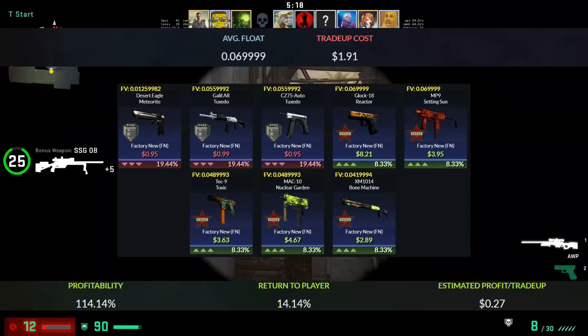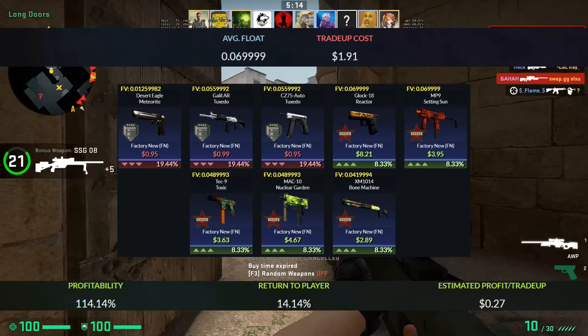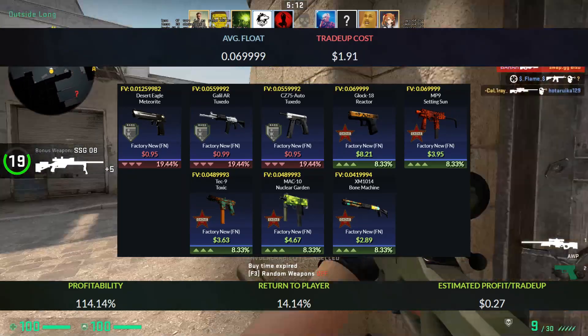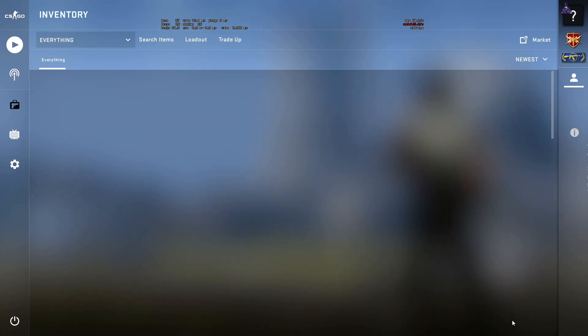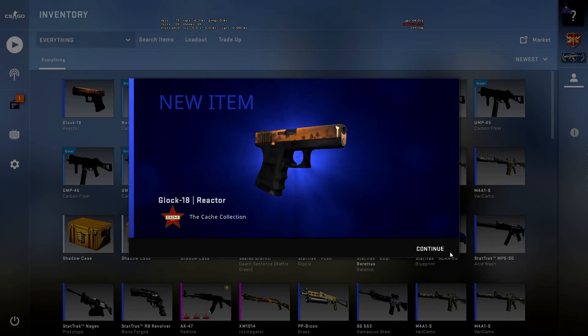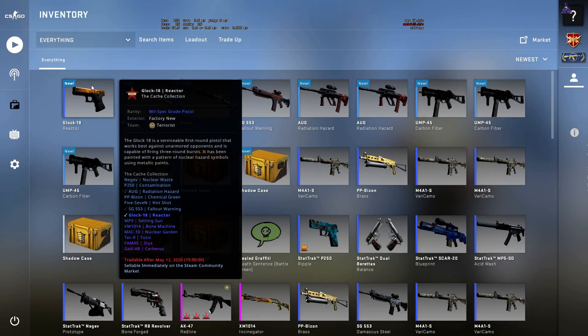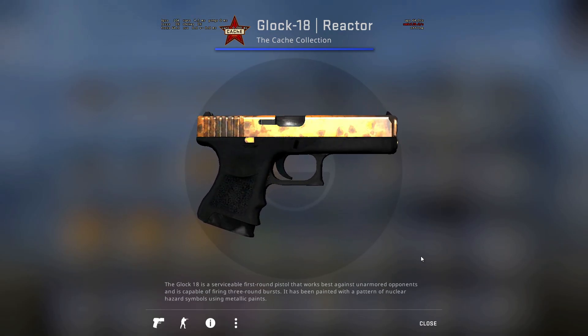The outcomes of this trade up will also be a really nice investment. If you want me to make a video on good investments to increase your money, make sure to comment down below. Now that we have the inputs, let's try this one out. We can see here I have 7 factory new bank skins and 3 field tested cash skins. Let's hope to get a profit — yes, we got the Glock Reactor! This skin is a really nice skin and also a really nice investment, so I will be keeping this one.